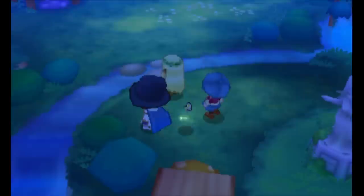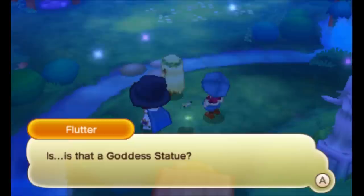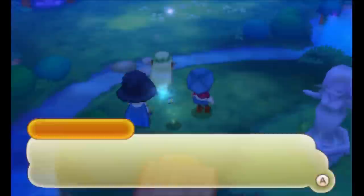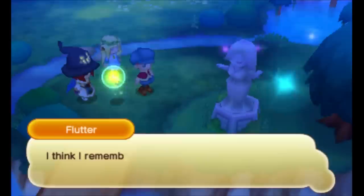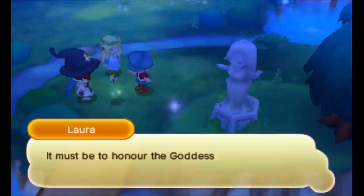So this is Elderwood Village! What a strange place — and what's this sparkly stuff falling everywhere? It's beautiful. Is that a goddess statue? It looks a bit old but it's identical to the one in Castell. I think I remember seeing the same statues in Port Puerto and Alma Creek as well. I heard that each land in Riveria has its own goddess statue, to honor the goddess with whose blessing the lands were formed.